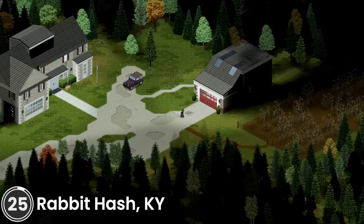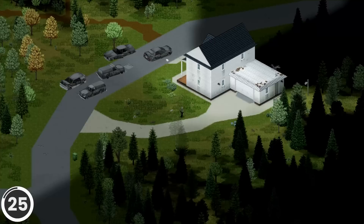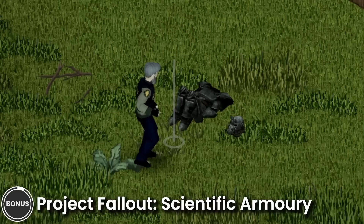Rabbit Hash Kentucky. This mod adds a new river town called Rabbit Hash, which is a real-world location in Kentucky. The map features in-game map support, foraging zones, modern military vehicle spawn zones, a farm with several facilities, a general store, a variety of docks, and much more.